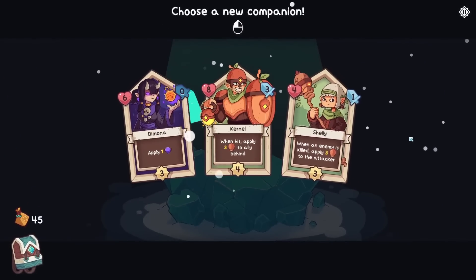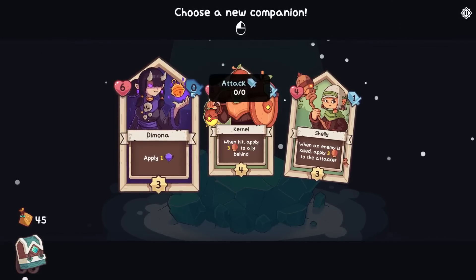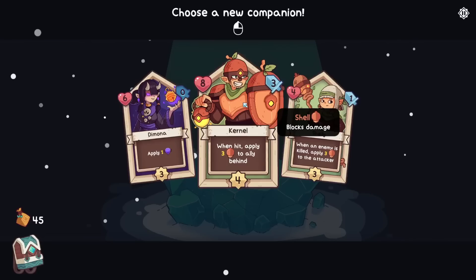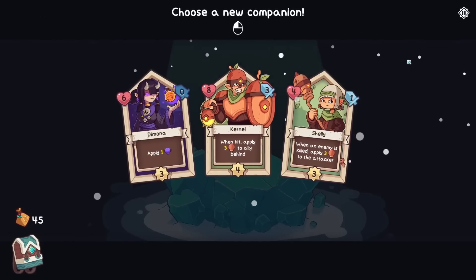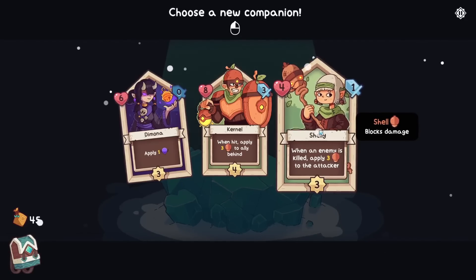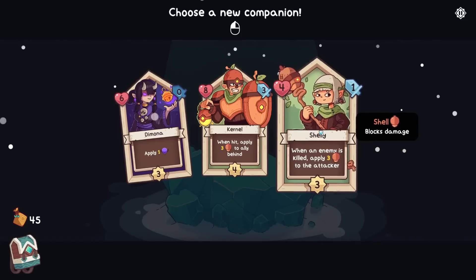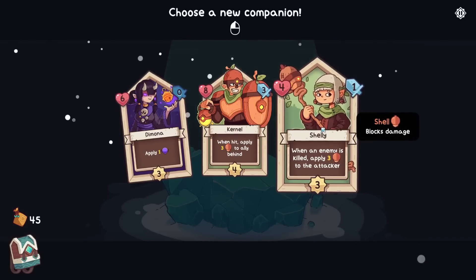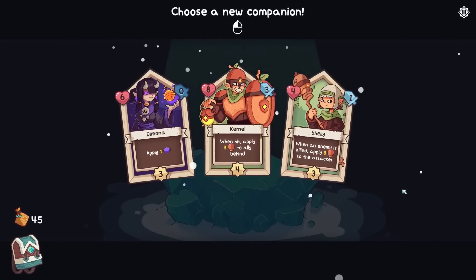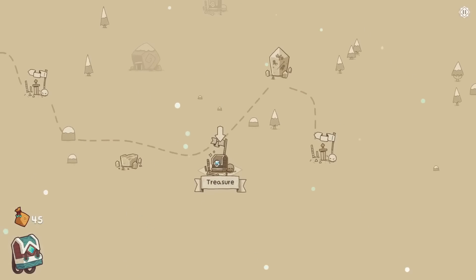Let's free a companion — someone like Snoof basically. We got Demona — doesn't deal any damage, but they apply Demonize which makes the enemy take double damage for one turn. Colonel — when hit, apply three shield to ally behind. Sounds pretty nice. When an enemy is killed, apply three shield to the attacker. The problem is if I kill an enemy with a scrappy sword or something, we get nothing right — that's the thing to keep in mind. Shelly sounds kind of interesting but I think I like the idea of Colonel here. Colonel Sanders, of course, from the treasure. I think I like Colonel.